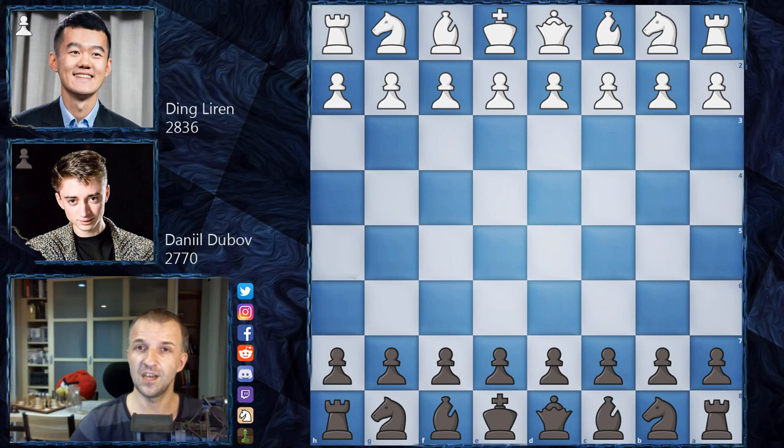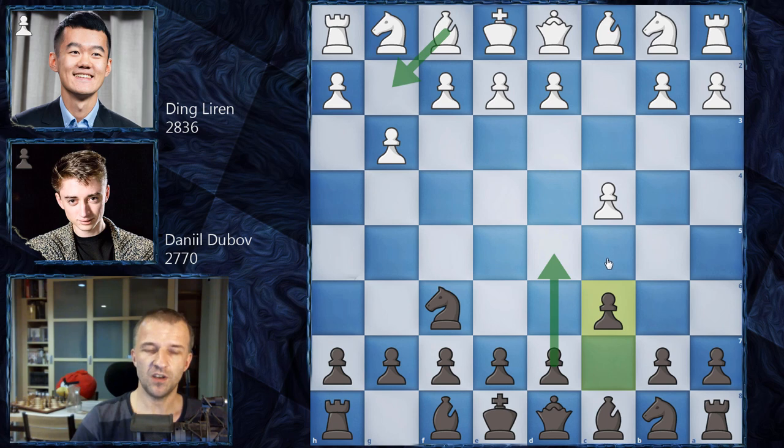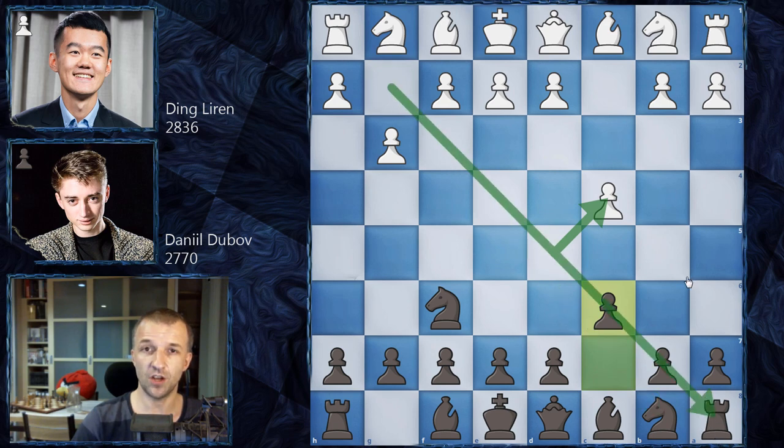Without further ado, let's see what happened on the board. Ding Liren opened with C4, we have Knight on F6, G3 and now C6 — what we have on the board is called the English Opening, Anglo-Indian Defence. It's very similar to the Catalan with the Bishop on G2, and then D5. However, after taking on C4, there are not many tricks on this diagonal, so it's a much safer approach for Black.